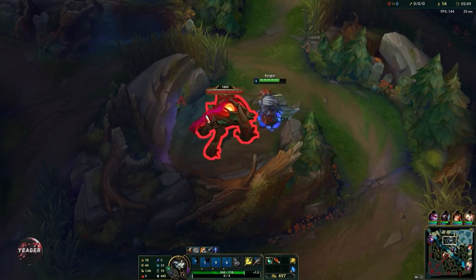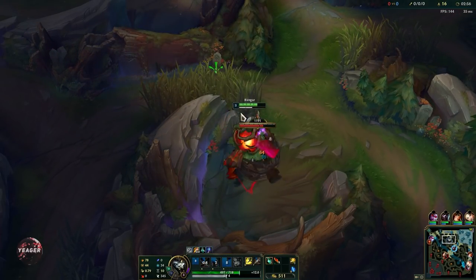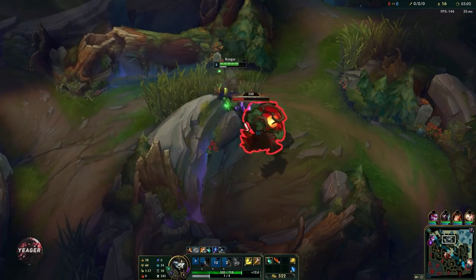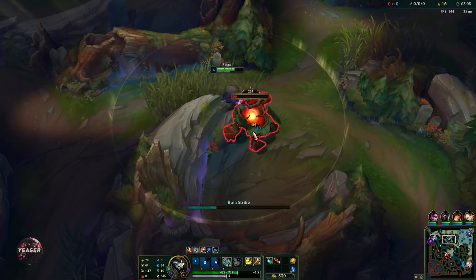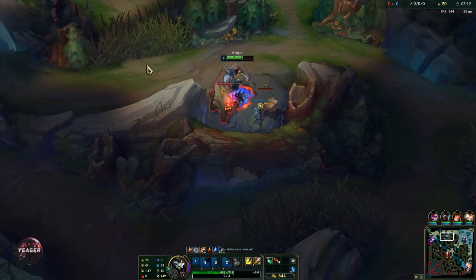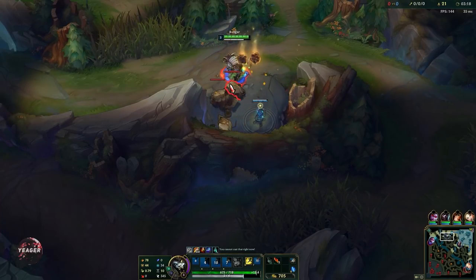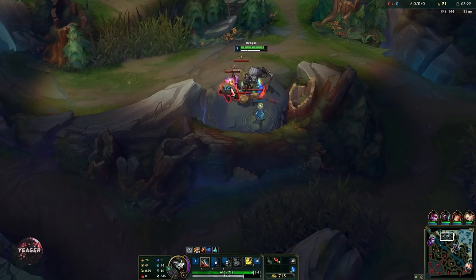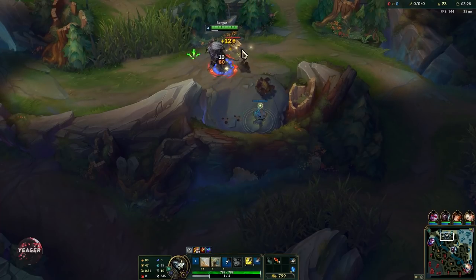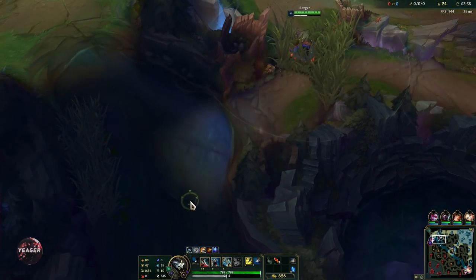That's basically what allows Rengar to clear out the red buff really fast. Then when we get to single target camps, you can go for the Empowered Q. Always remember to use your Q as an auto attack reset — that's really important. After we finish the red buff, we can ward over the crocs and then leap with our passive. We're going to smite — use the first smite on the crab and then the last one on the krugs. Use that Empowered W there, so you can clear those out really fast.